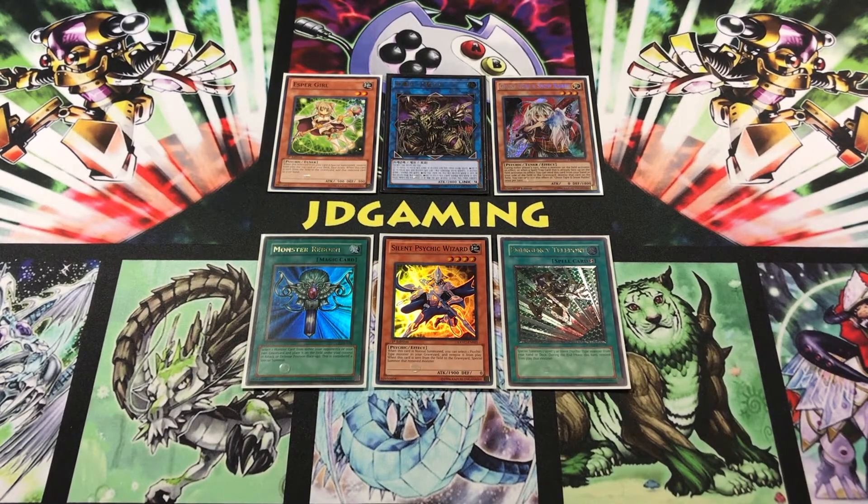Hey everybody, this is JDGaming back today with a new deck profile for you guys. This is a variation of Psychics that is far more explosive and very fast than I have ever made before. It completely ditches classic cards like Serene Psychic, in favor of more aggressive combo cards, thanks to the new Saryuja Skull Dread, which allows us to sculpt our hand and get free summons.